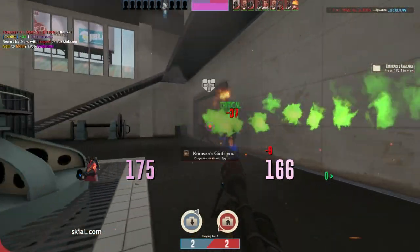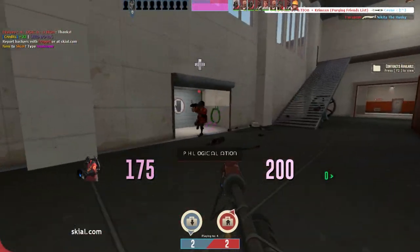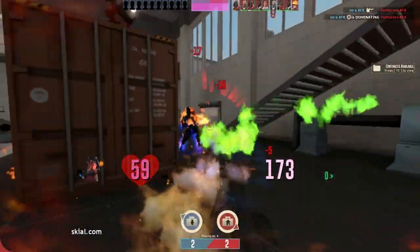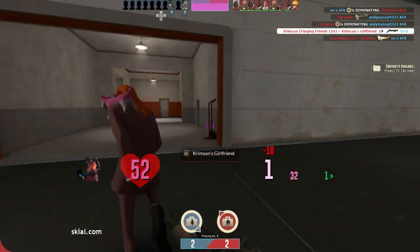So you'll end up getting WM1'd and obviously turn to run away, but suddenly you're fried chicken because it turns out the dipshit was using a Back Burner, not the stock flamethrower. Don't believe me? Let's do a little TF2 brain game to prove my point. I'm going to show you different clips of a Pyro rushing me with either the Back Burner or the stock flamethrower, and I want you to try to guess without pausing the clips.